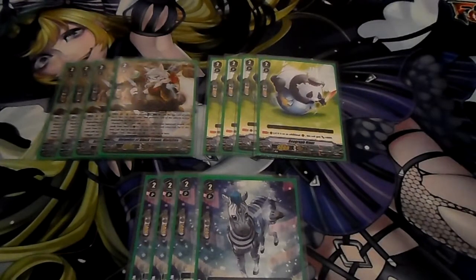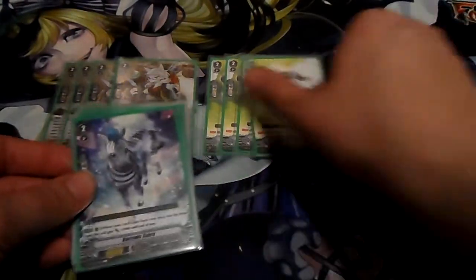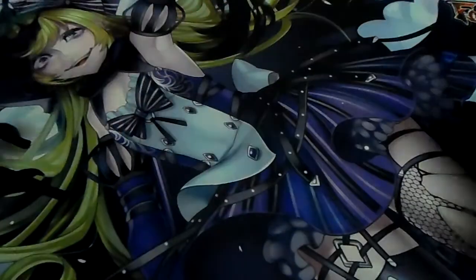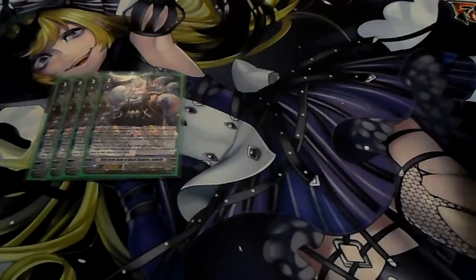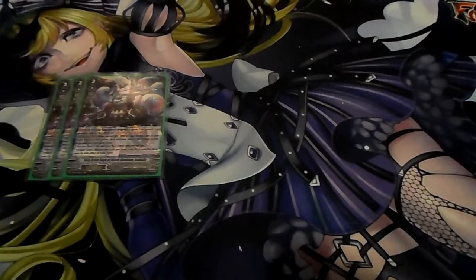So far, if there's anything I knew from watching Great Nature back in the day, they rely so much on power as well — same as Dimension Police. Next, for grade threes, we're playing our main boss — four copies of Holy Great Sage of Black Shadows, Isabelle.